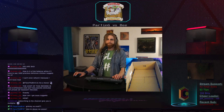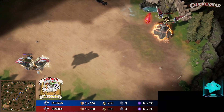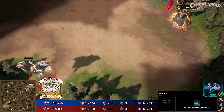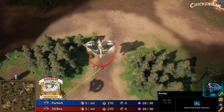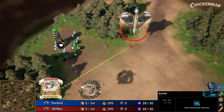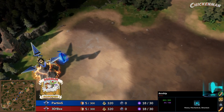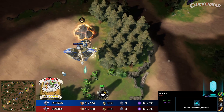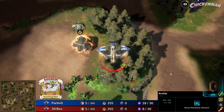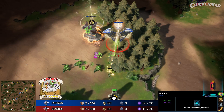Going into the second semi-final series here, spawning in the upper right-hand corner of Boneyard, representing team 3D, it is me — and his opponent in the lower left-hand corner, it is none other than Parting, everybody's favorite sugar honey bear.